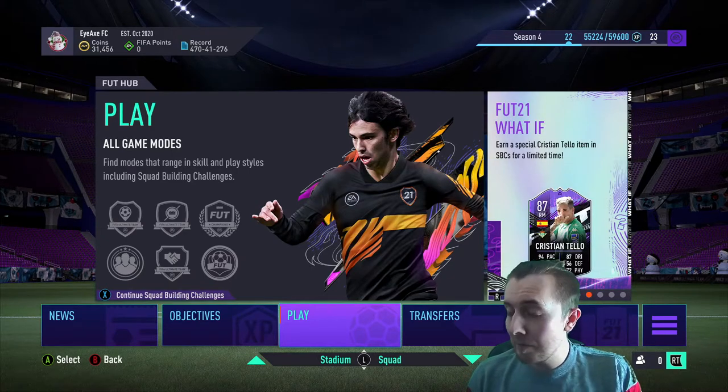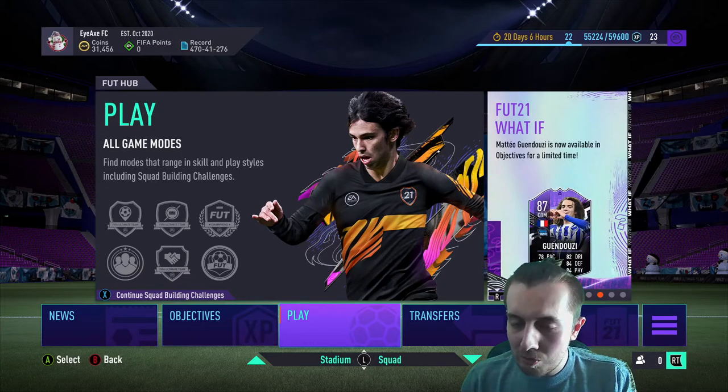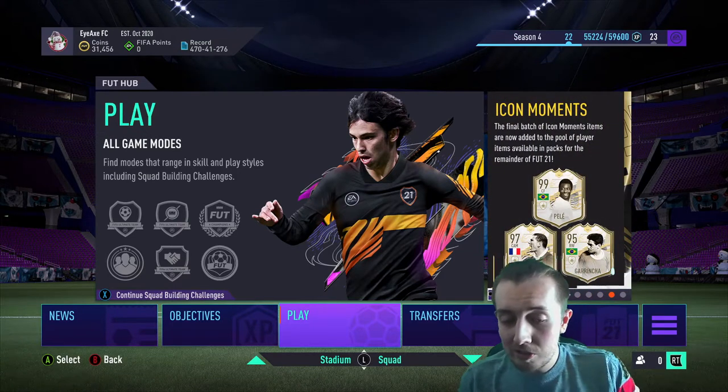We do this a little differently to most people — we've got a wheel with lots of different rules. We'll spin it and it will give us a theme or concept to build our draft around.